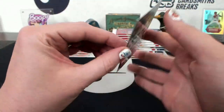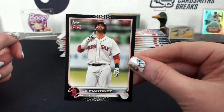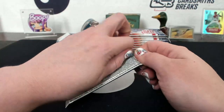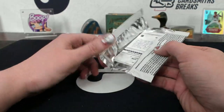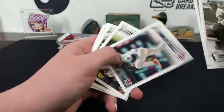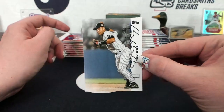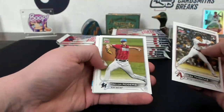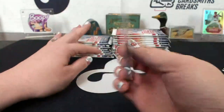JD Martinez black parallel - Boston JamBBB - 49 of 125, it's a pretty card. Career Year Jeter - it is the first time we've said his name all night. London Arenado Merlin.